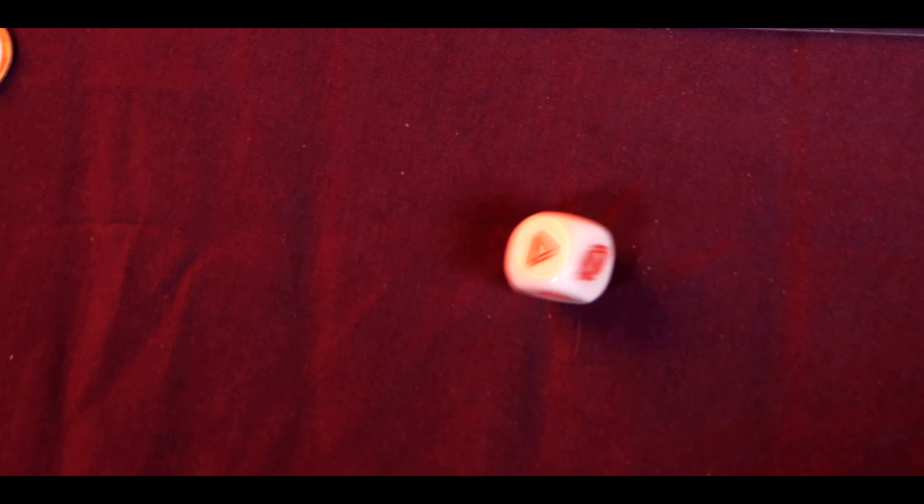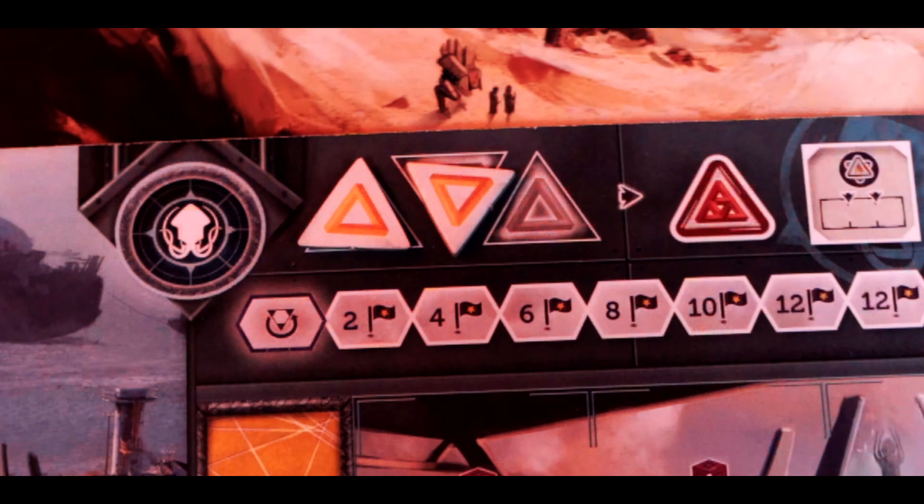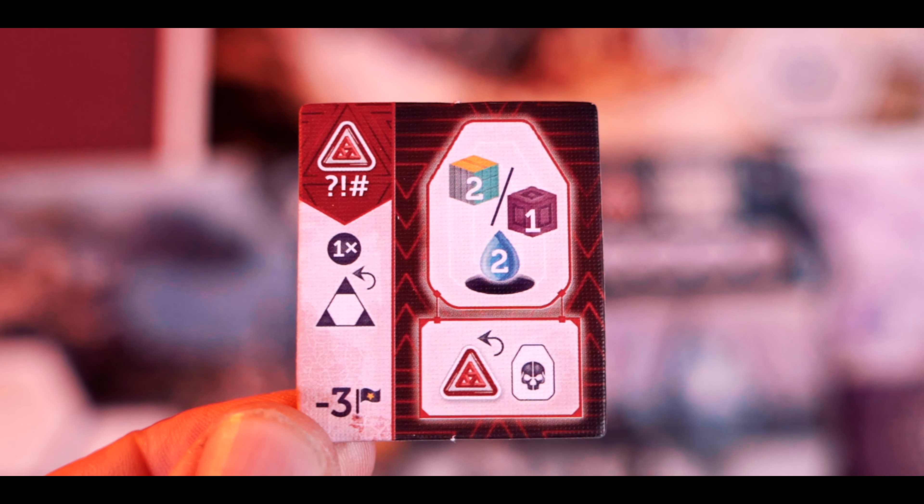Looking at actions on your player board, you'll see there are tired workers and active workers. If you want to move tired workers to the active space you'll pay some water, move your morale up one — which gives victory points at the end — and move all tired workers to the active spot. Alternatively, you can wake them up forcibly, which moves your morale down one and costs you victory points.